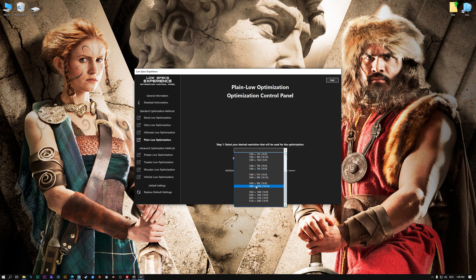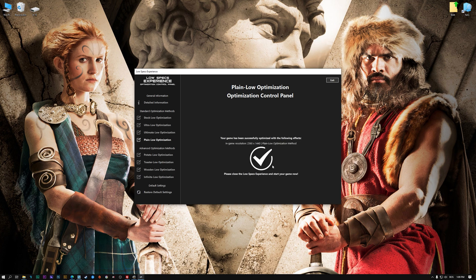When the optimization control panel loads, simply select the method of optimization and the resolution you would like to render your game at. This is something you will need to experiment with on your own in order to see what works best for your system. Once you decide which optimization method and resolution you are going to use, press the Execute Optimization button and then start your game.